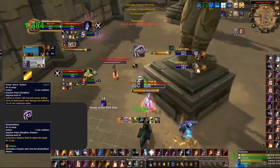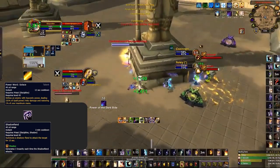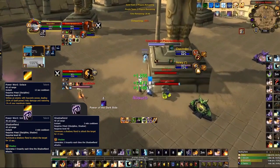Both Mindbender and Shadow Fiend restore a decent chunk of your mana back — make sure you're using them when off cooldown, ideally during a setup from your team. As for Solace, this ability should never be on cooldown. Make sure you're utilizing it the second it comes up: good damage, good healing, and it even restores mana. Don't waste it.